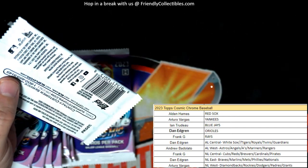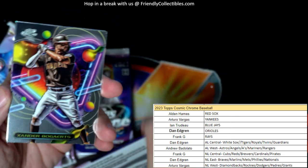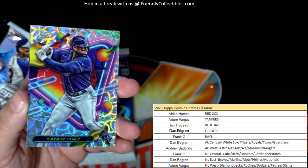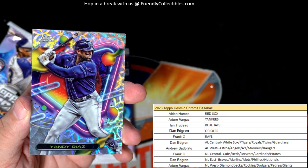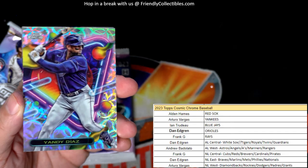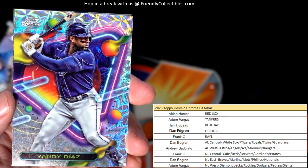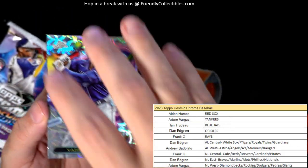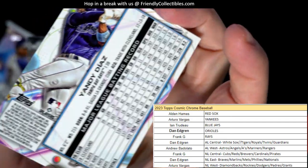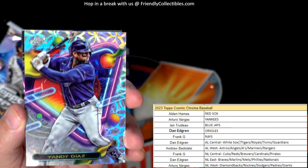Pete Alonzo and then Giancarlo Stanton. Xander Devers — and there is our nucleus refractor! They gave us two in the last box, and this is Diaz. Those are just so hot, man — so hot. I think this is Frank G — Frank G, coming out to you. No number on these, but one in every 15 packs.